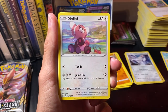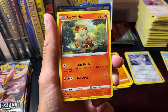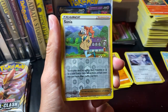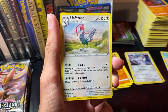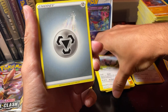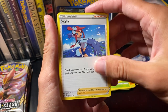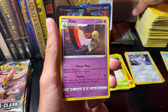Arokuda. Stufful. Lotad. Kralith. Roly Coly. Reverse Hollow Sonya. Our rare is an Unfezant. Metal Energy. Skyla. Skyla. Electrode. Zatu.